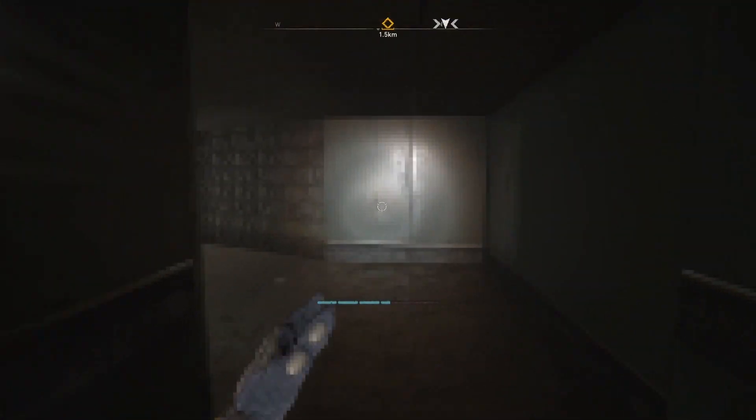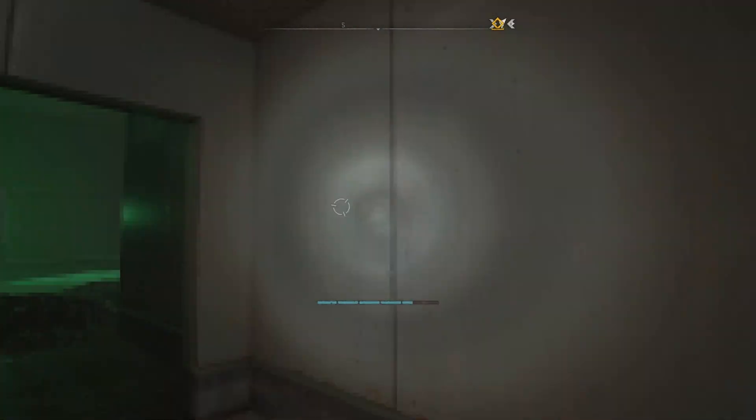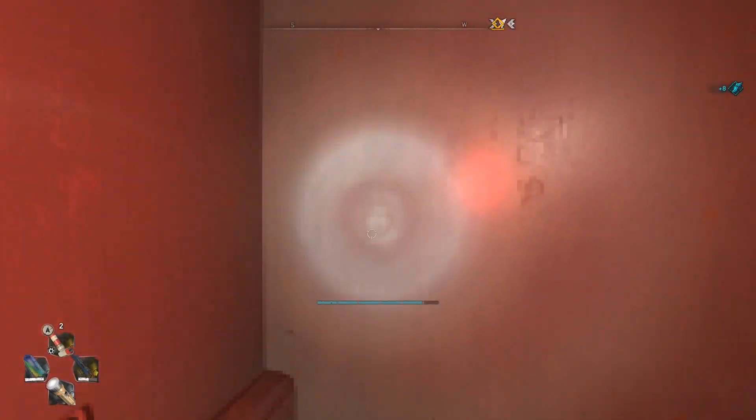I guess the zombies only spawn if you start that challenge that's under the VNC tower. Anyway, that's about it for this video — that's how you get inside the Kadoom room without starting a challenge. It's pretty simple. Hope you guys enjoyed this and have a good rest of your day. Peace out.